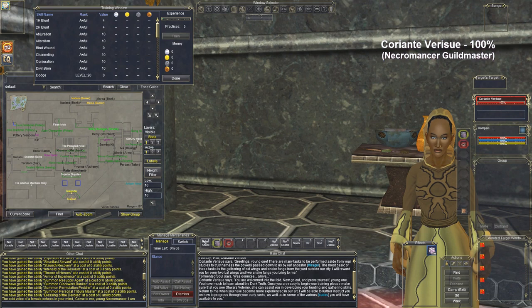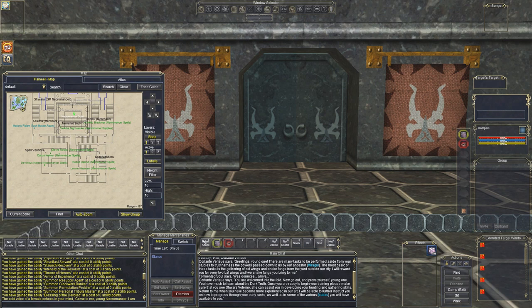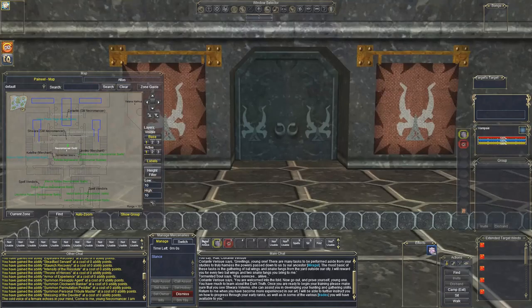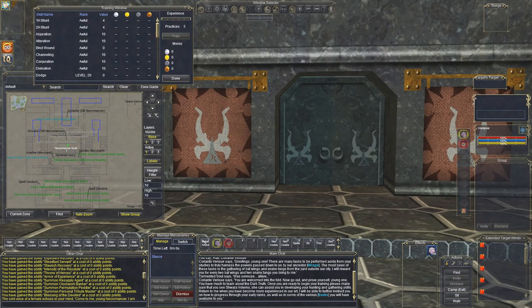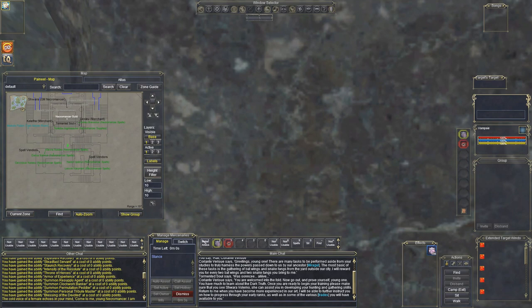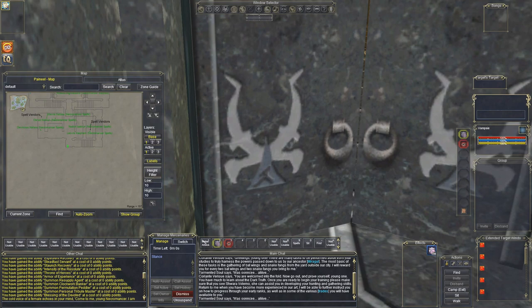Everybody's got 255 intelligence before they know it, so you could be one of the worst race-class combos and still have 255 intelligence with massive mana. But back in the day, this was the intelligence powerhouse caster. If you wanted an intelligence-based caster like a mage, necromancer, or wizard, you needed to be an Erudite, because they start out with 142 intelligence. The other race combos are still in the 130s, and that's very significant because intelligence items are very hard to come by early on.